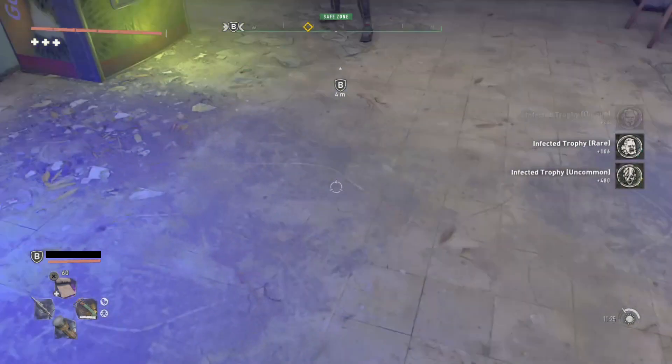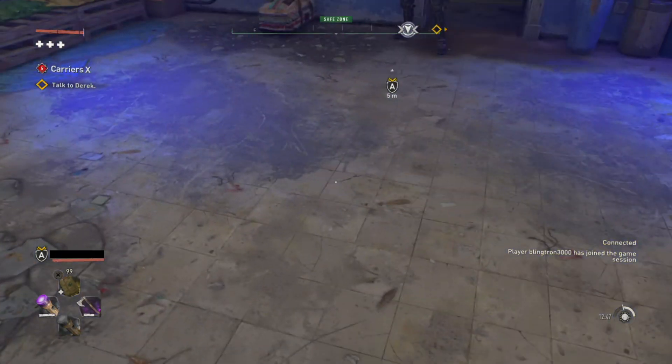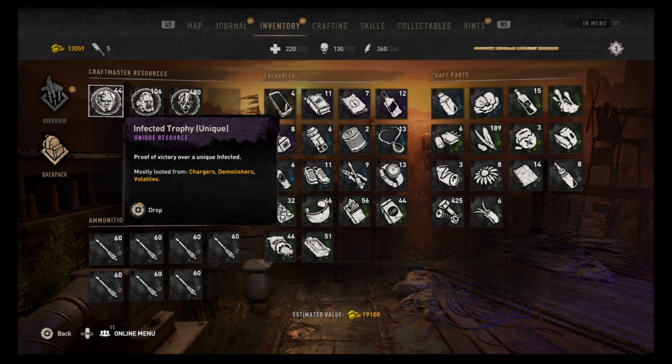Make sure that whoever is joining is the one who is giving the stuff away. In this case I am joining my son's game and dropping the items for him. If I want him to give me items, I will get him to join my game. So just make sure whoever is giving the items is the person who joins the game.